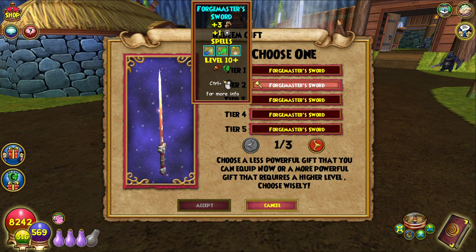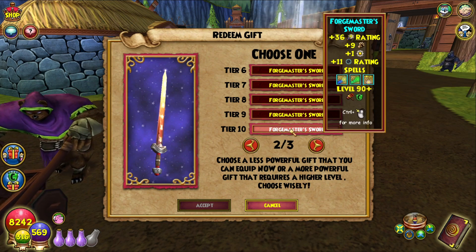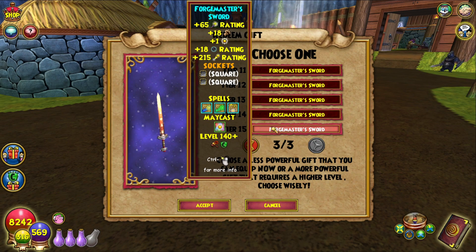Here are the stats for every level — just go through it quick, and if you want to see any particular level you can pause it. Here are the final ones. Oh, there's actually a Maycast in this wand. Here's the 140: 65 crit, 18 damage, and they also added a Maycast, which is surprising.